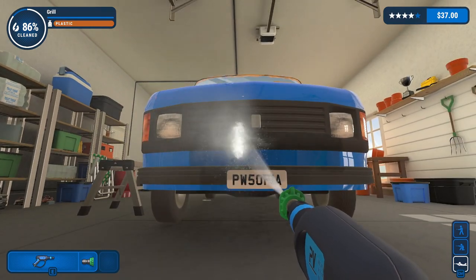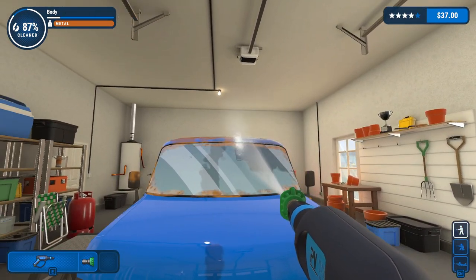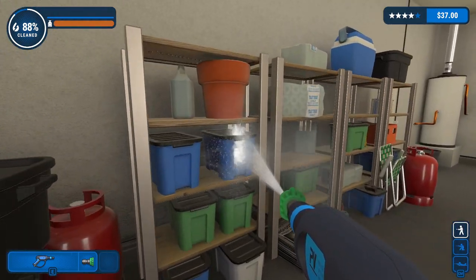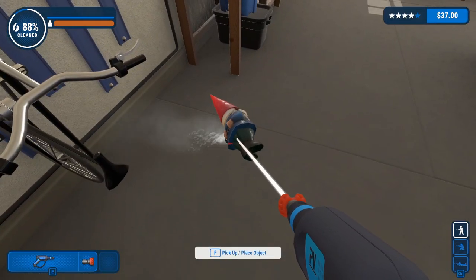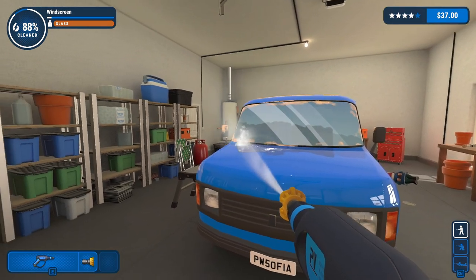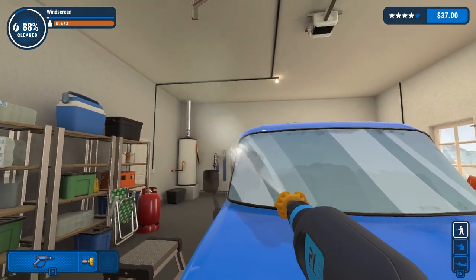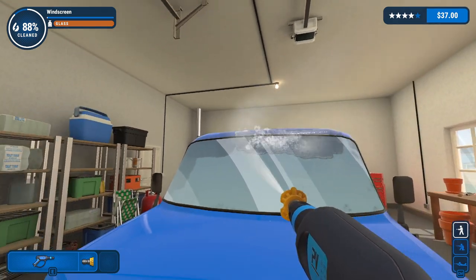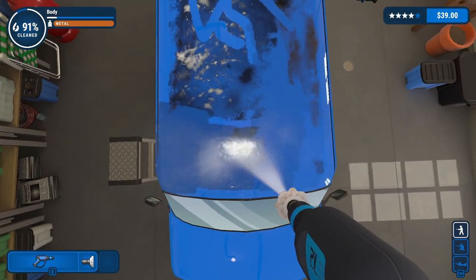If you guys are wondering why it's glowing, I can toggle that by pressing tab — I just don't remember if I mentioned it or not. I'm gonna show where the dirt is so I know where to clean. Let me start cleaning random stuff in this garage too. So distance actually matters — that's what I found out.